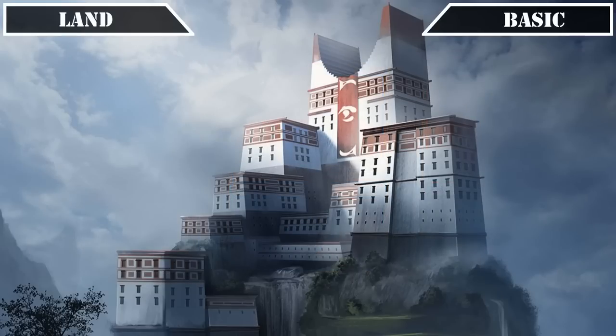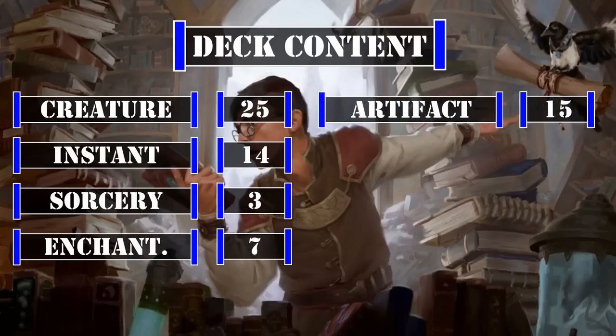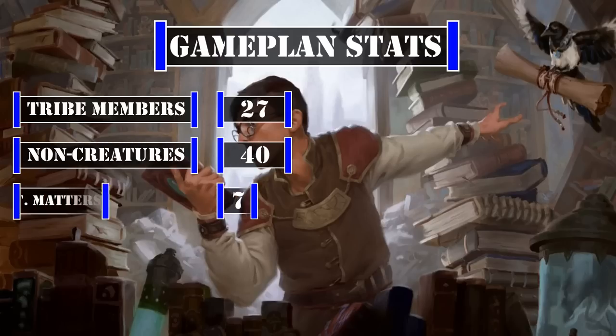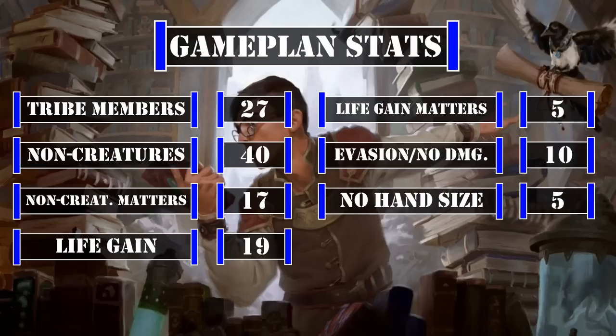Now that we've covered all the cards in the deck, let's take a look at this deck's breakdown. This deck currently has 25 creatures including the commander, 14 instants, 3 sorceries, 7 enchantments, 15 artifacts, 1 planeswalker, and 35 lands. Looking at the stats that matter to our game plan, we have 27 cards that either are or create tokens that are advisors, artificers, and/or monks, 40 non-creature spells, 17 cards that care about non-creature spells, 19 sources of life gain, 5 cards that care about life gain, 10 cards that either have built-in or grant evasion and/or avoid combat damage, and 5 cards that remove our maximum hand size limit — giving us plenty of tribe members for the Archmandrite to empower, a pair of strong sub-themes in non-creature spells and life gain, and a handful of ways to go beyond our usual 7-card hand limit.